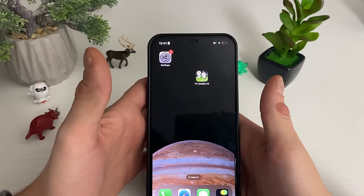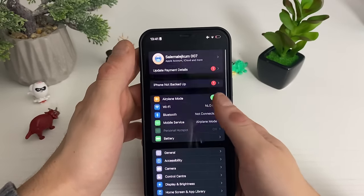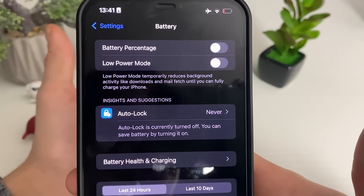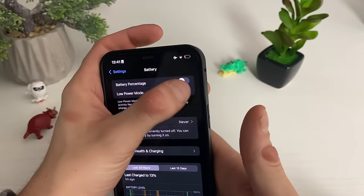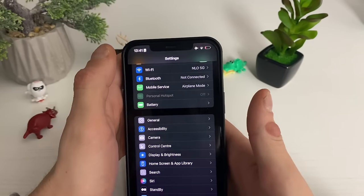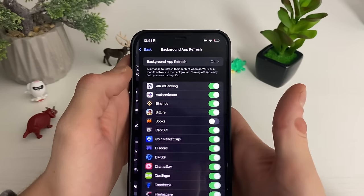But if it says 'Install' or 'Update,' please make sure to do so. Then go to Settings and go to the Battery section to make sure that Low Power Mode is turned off and Battery Saver mode is turned off as well for Android users. If it's yellowish on the top right corner, that means it is on, so please make sure to turn it off.